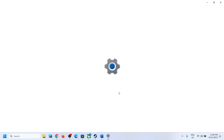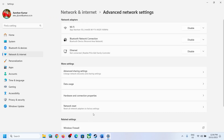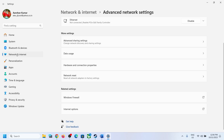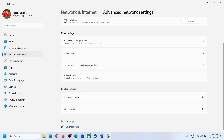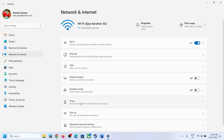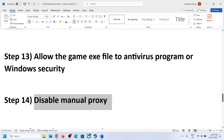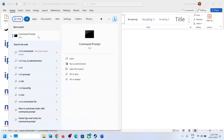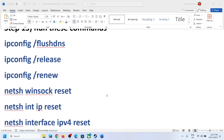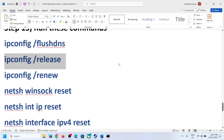The next step is to disable any manual proxy. Go to Windows Settings, Network & Internet, then Advanced Network Settings. In Windows 11 click on Proxy; in Windows 10 you'll find the Proxy option on the left side. If there is any manual proxy setup enabled, turn it off. Then run the network commands provided in the video description using Command Prompt as Administrator — paste each command one by one and hit Enter after each.